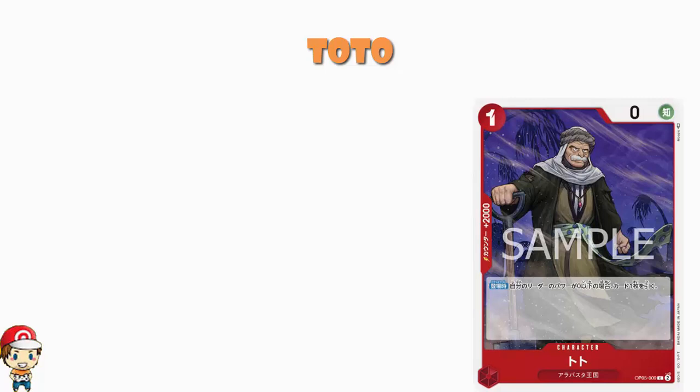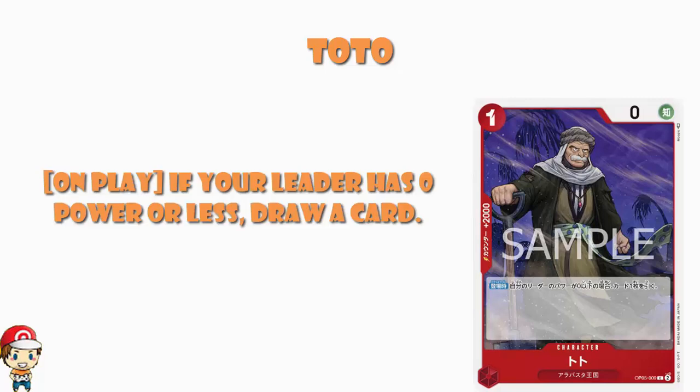What we've got here is a one cost, zero power, counter plus 2,000. Loving the counter plus 2,000. And what we've got here is on play, if your leader has zero power or less, draw a card.